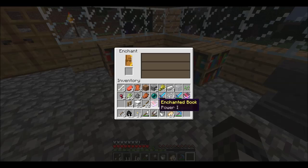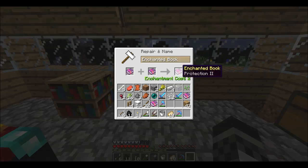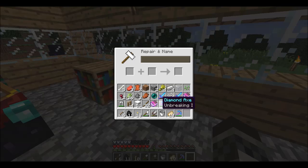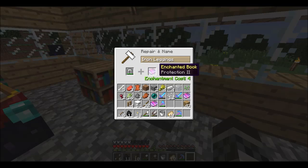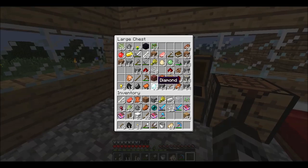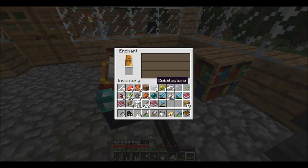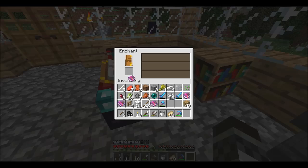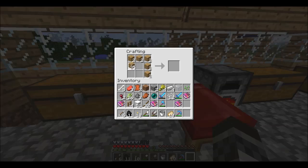What you can do is put two Protection 2 books together and it'll get you Protection 2, and then I can put that on my pants or other armor. But I'm not gonna do that yet — I'm gonna make a separate chest just for enchanted stuff. Let me enchant one more book and see if I can get Sharpness. Protection 1 is decent. I'm going to make a separate chest for enchanted books right above the anvil.